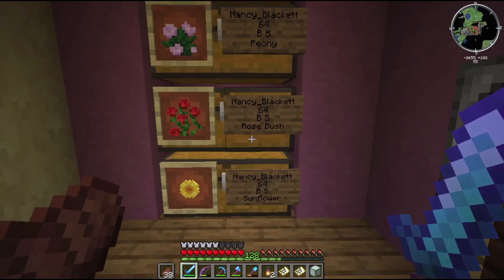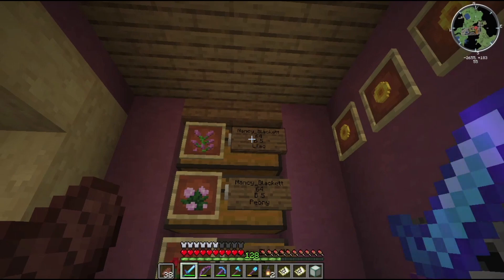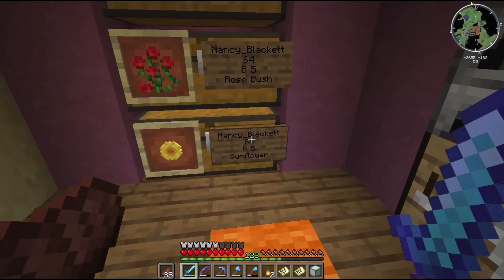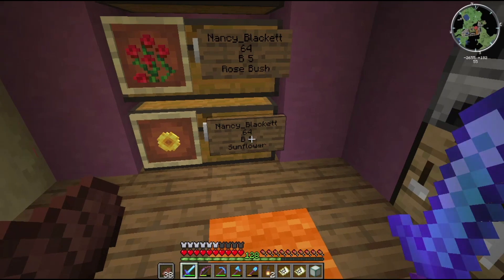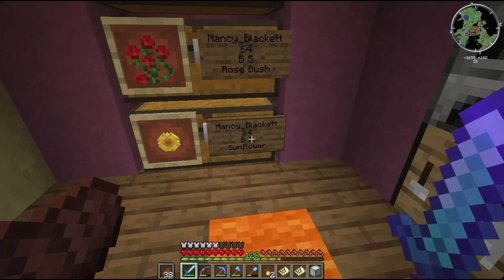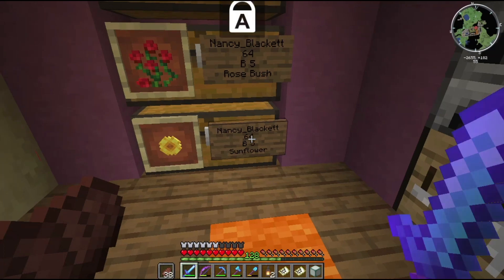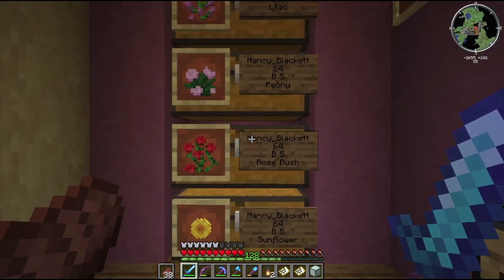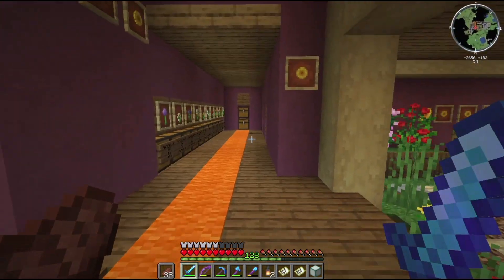If you want to load up on some flowers, you can get some double tall flowers from these chest shop chests — these weren't here before. I'm an admin and operator so I can open any chest, but other players can only buy stuff by clicking on these signs. This is Nancy's place and she's selling flowers in groups of 64. The cost to buy 64 is five server dollars. I set up a server economy based on obsidian, diamonds, and emeralds — if you don't have money you can go to the bank and sell those to get started.